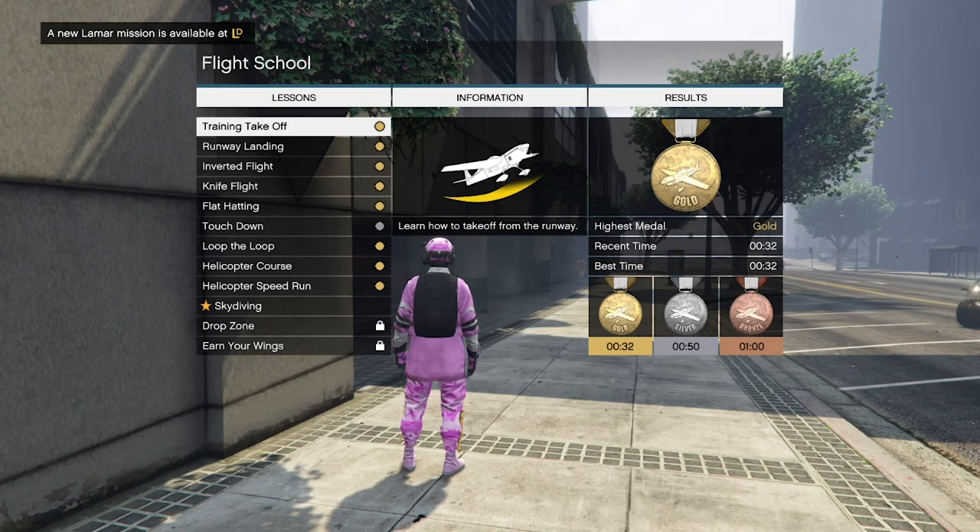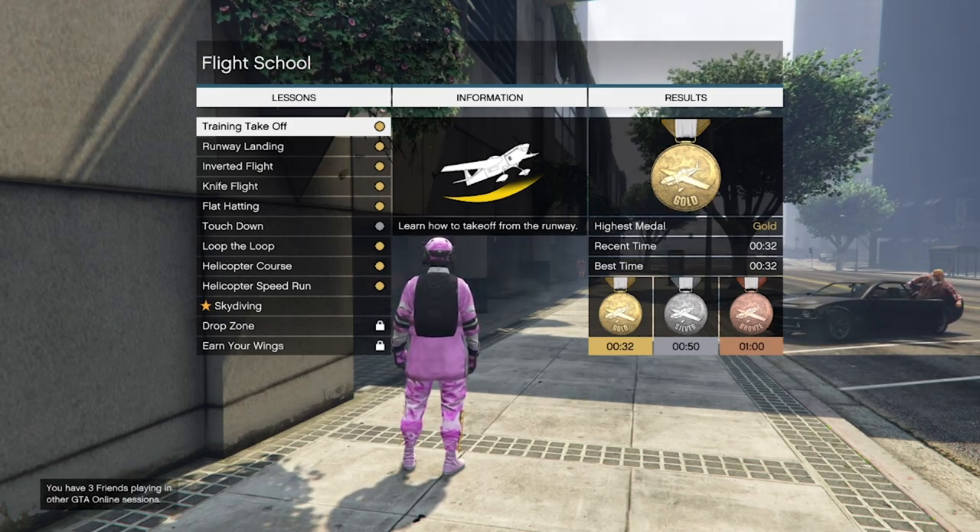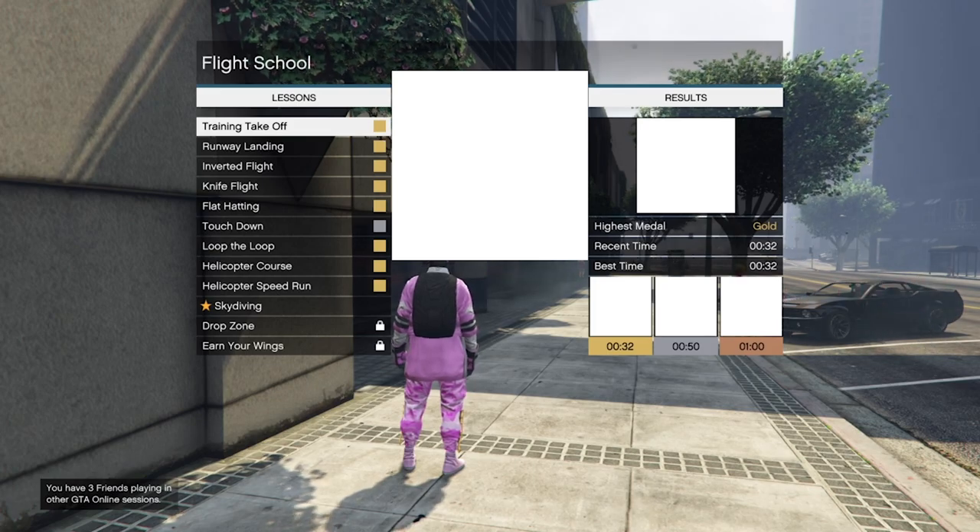As you guys can see in the gameplay, I am in a GTA Online session with the menu open. From here, what you want to do is press Circle to cancel it, and then press X to confirm.